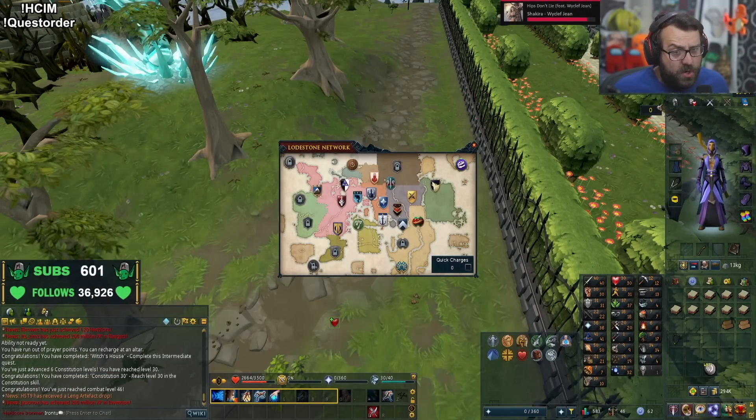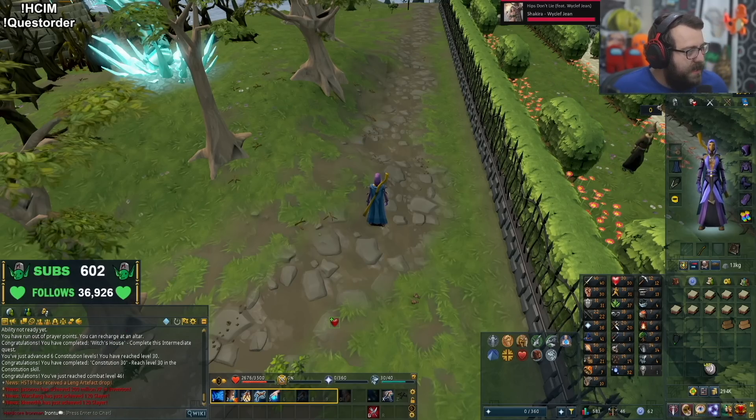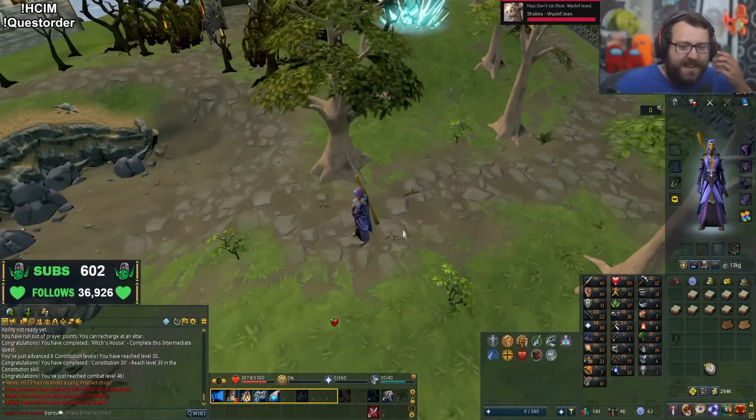Okay so for Knight's Sword, let's take a look at the quick guide. Pretty sure the red berry pie and stuff can all be made very easily, but I need a little bit of cooking level. I need to see what level I need for that — 10 cooking. Okay, that's fine, we have enough. Oh wait, level 7. Let's go find some food to cook, I think I have some in the bank.